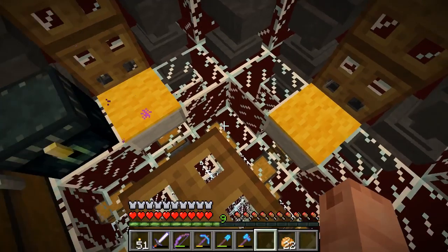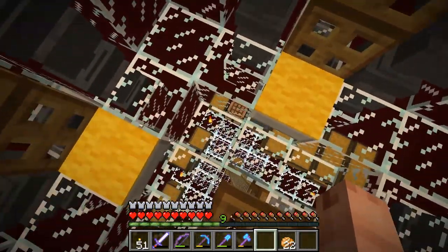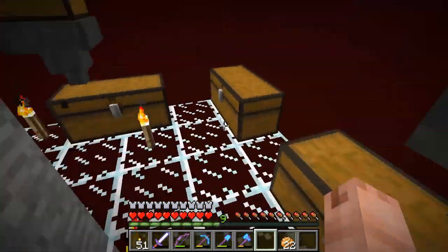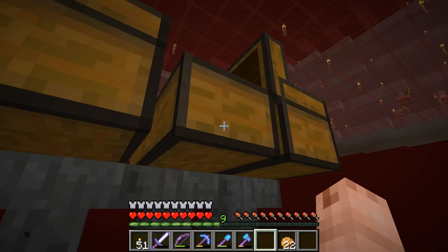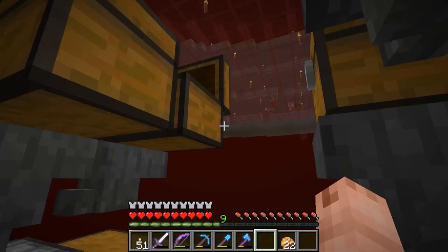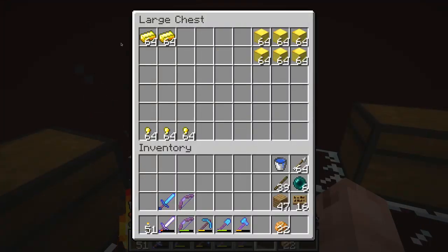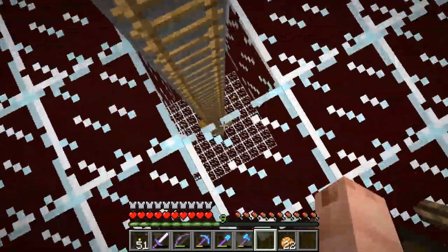And below here there is a smelter array for all the iron swords — to craft into golden blocks.